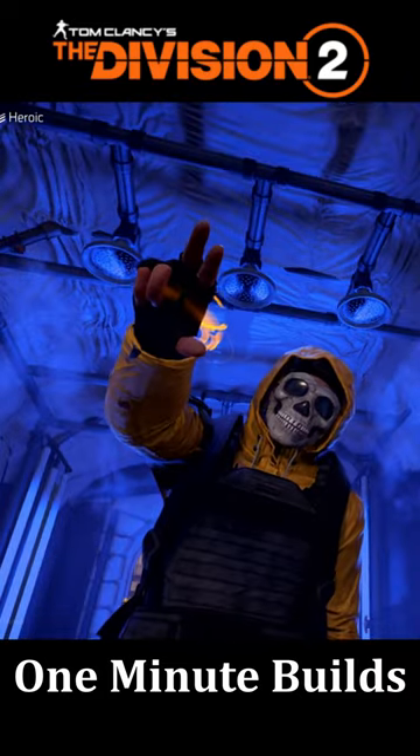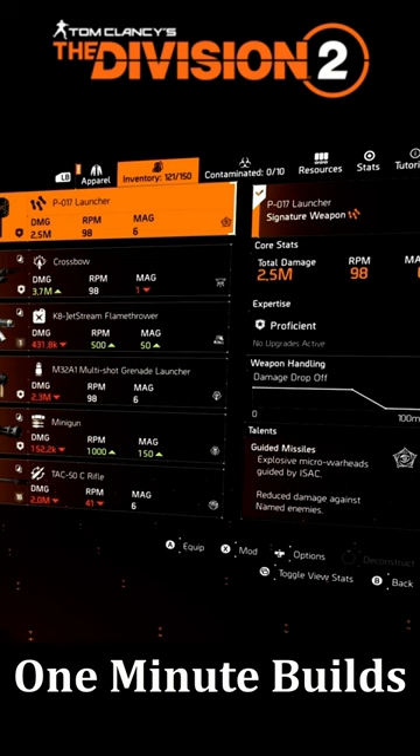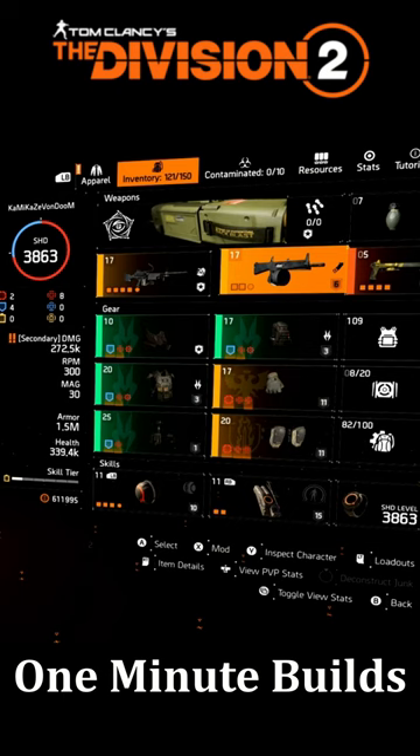What's going on YouTube? Kamikaze Von Doom here with another one minute build short, so sit back, relax, hit that like — you know the deal. Let's go. This is going to be your Black Friday Heartbreaker build, starting with the specialization Technician. We're using that for the linked laser pointer for both the rock and roll shotgun to get your stacks up.